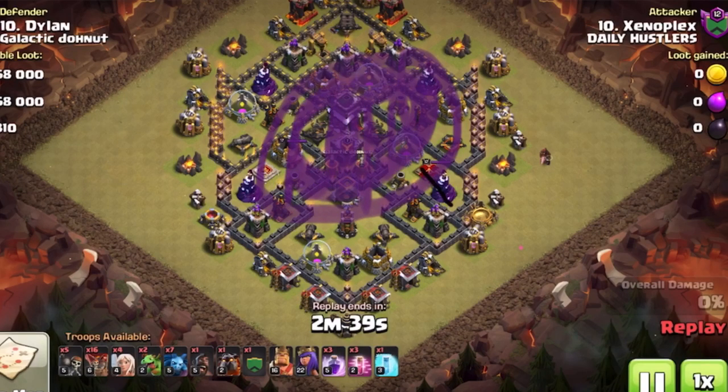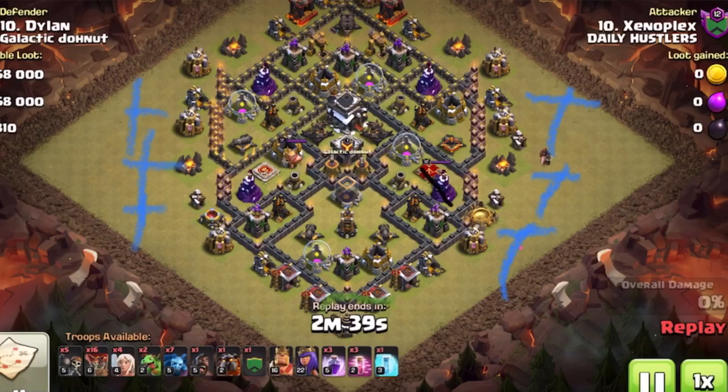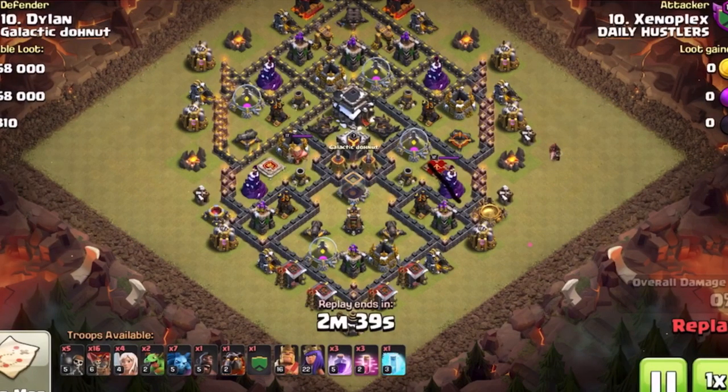Once all the air defenses are done, I bet everything he has is going to rage up the middle and destroy the whole inside of that base with the balloons — those big purple circles are rage spells. All that does is give your balloons more power and more speed to blow everything up. And don't forget: when the balloons fall, they actually explode. The blue X's are the minions and whatever is left to clean up around the base, since balloons only attack defenses. Hopefully the lava hounds help clean up too. All in all, if Zeno does anything close to this, he's going to destroy this base.